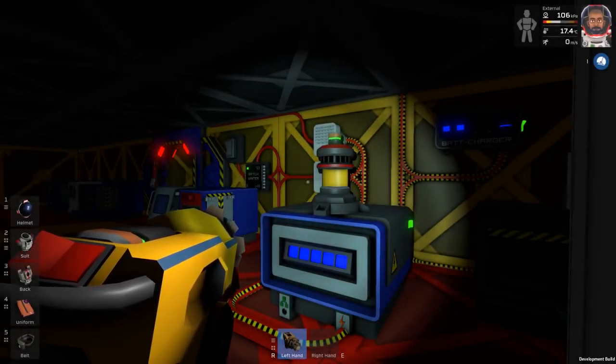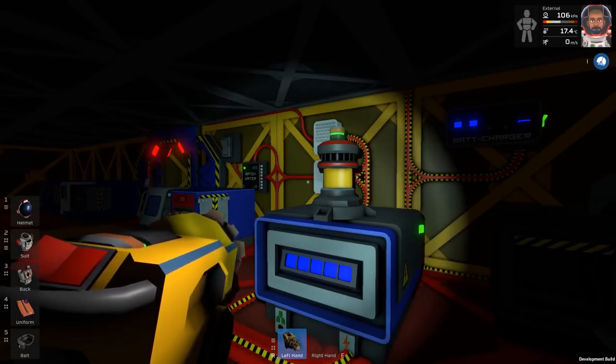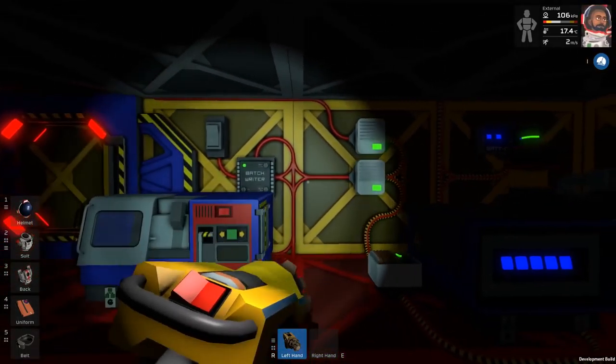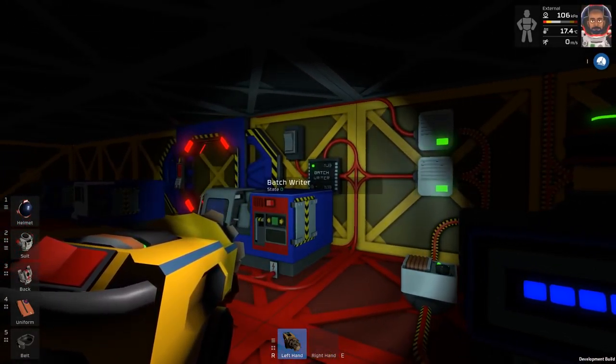Hi folks, welcome back to Stationeers. Today we're going to build the new kind of beacon that's been in the game for not too long now. It's a replacement for the tracking beacon, or in addition to in fact, and one that you can actually wire into your base and have it permanently as a tracking thing, so you can always find your way back to the base, provided that your power doesn't run out.